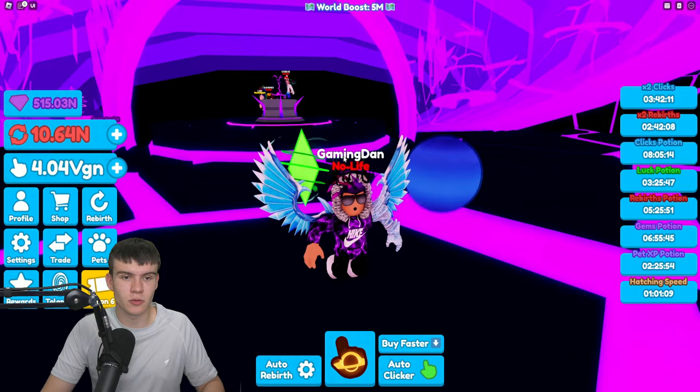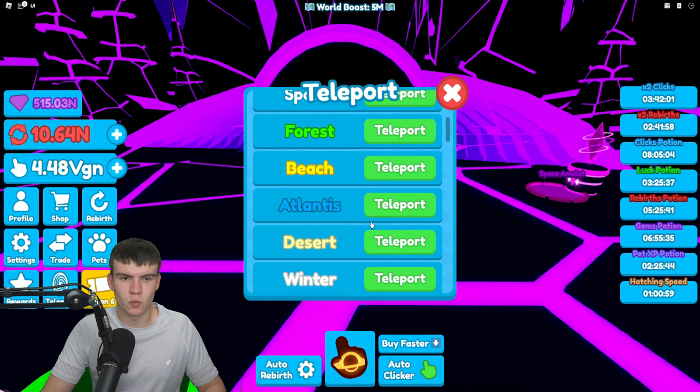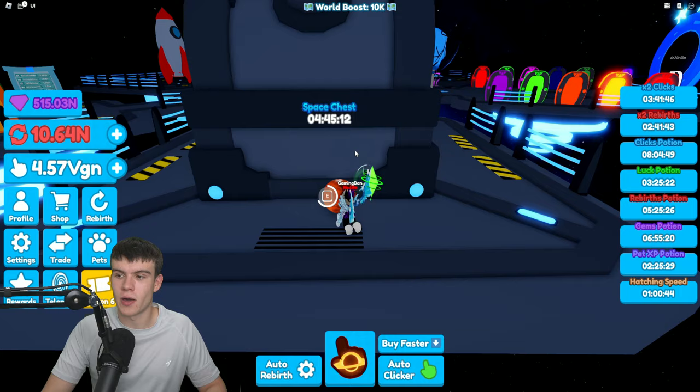Now teleport off into the normal space world. Here we are inside space — run off to the chest area, and just behind the space chest you'll find this planet right now. Go ahead and claim up that planet.